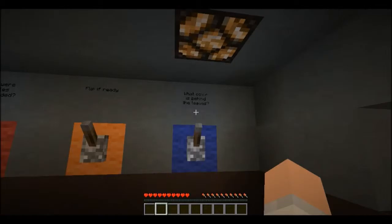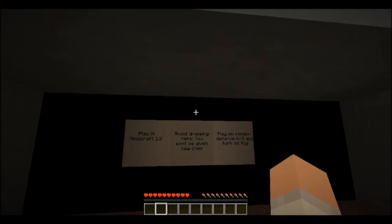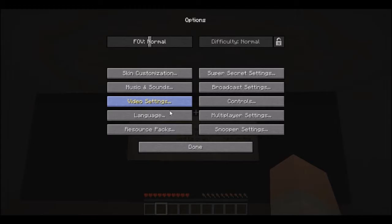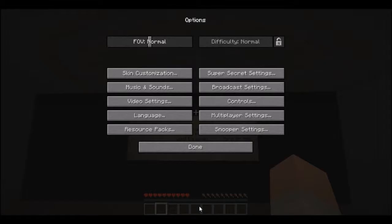Radical, bro. 'What color is behind the leaves?' Flip if ready. 'What color were the particles you landed?' Red. No, they weren't red. 'What color is behind the leaves?' Blue! I'm ready. Alright, we're good to go.